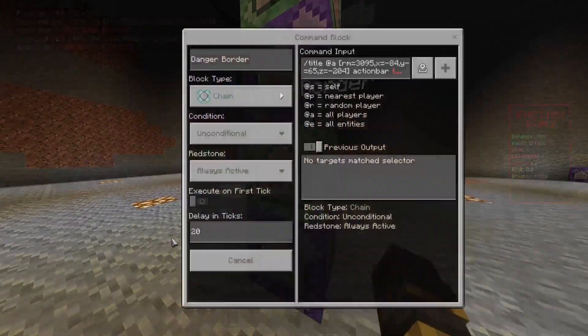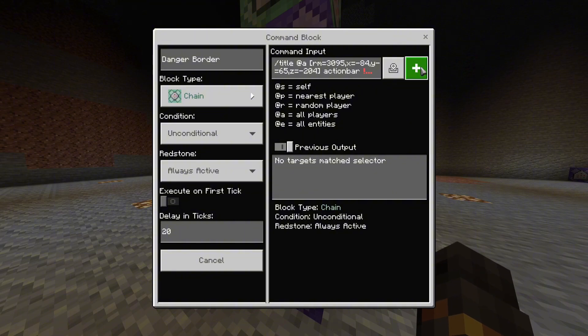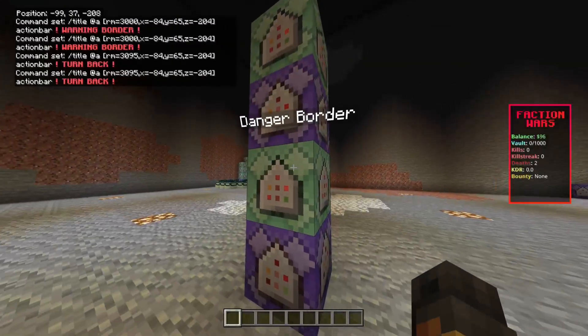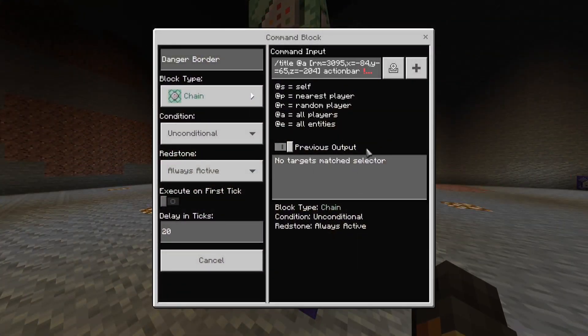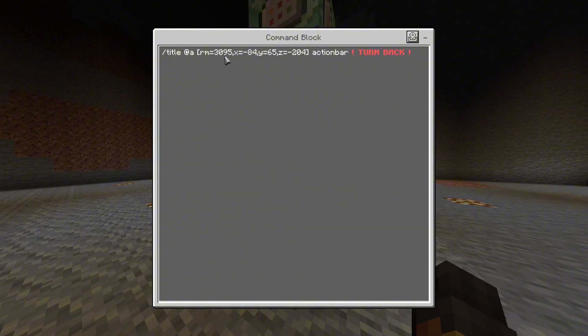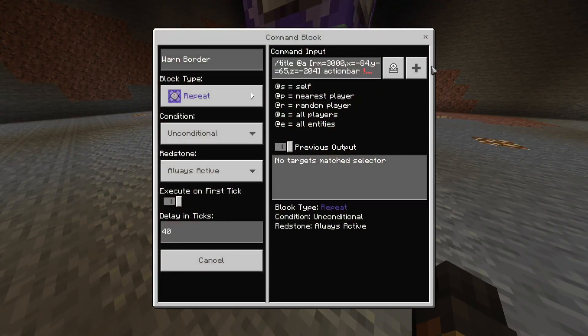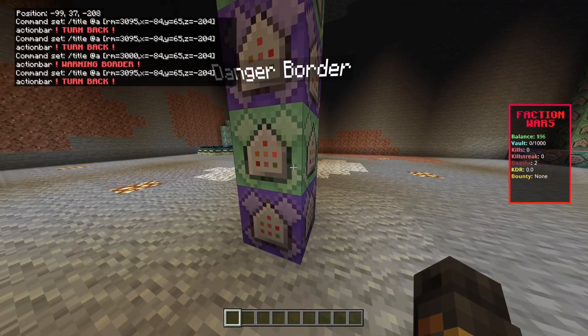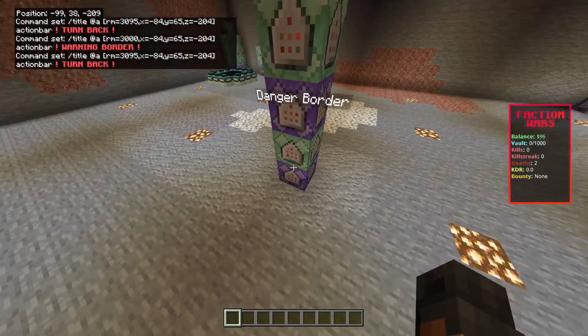This is a 40-tick delay for these first two commands. This second one is going to be on a 20-tick delay because it's displaying — it needs to be on a 20 tick. If this is on a 0 tick, then the second message won't be displayed, only the first. If you want both to be displayed and switch back and forth, put this on the 20 tick. I have the warning set to 3,000. While they're past 3,000 blocks, it'll only give them a warning. But once they get almost 3,100 blocks out, then it'll do the turn-back. So they have a 100-block warning area so they don't instantly start taking damage.